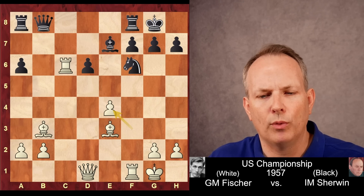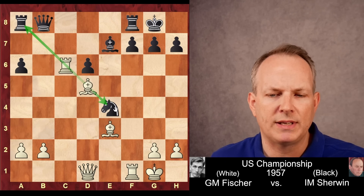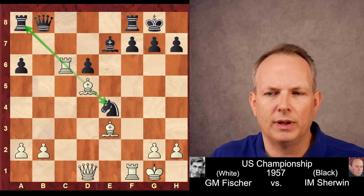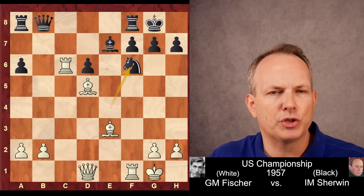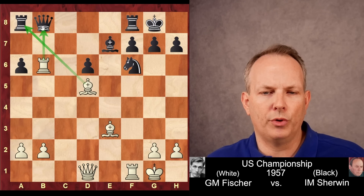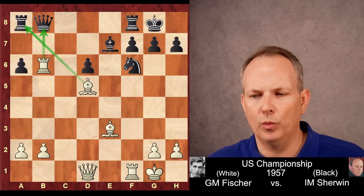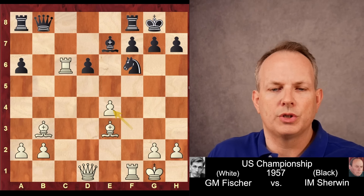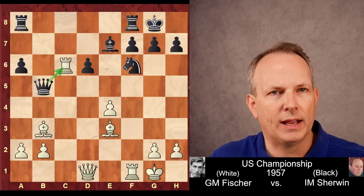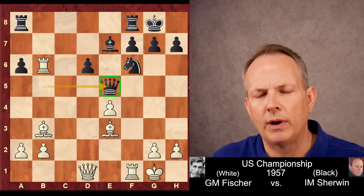Sherwin takes on E4, Fischer takes back. Knight to E4, then Bishop to D5, attacking the Knight and setting up all kinds of discoveries against the Rook at A8. If the Knight goes back to F6, then Rook to B6 — the bishop would defend the rook while attacking the queen, and Fischer would win material. So instead Sherwin plays Queen to B5, counter-attacking that rook. Rook to B6 kicks the Queen, and the Queen goes to E5.